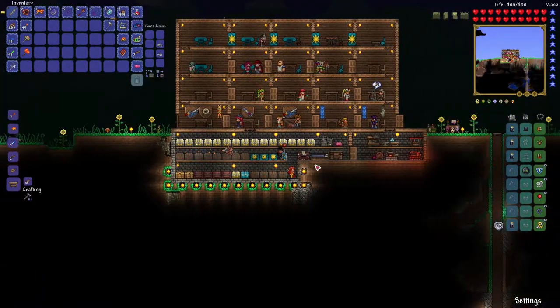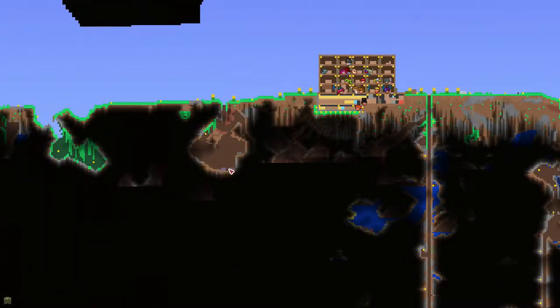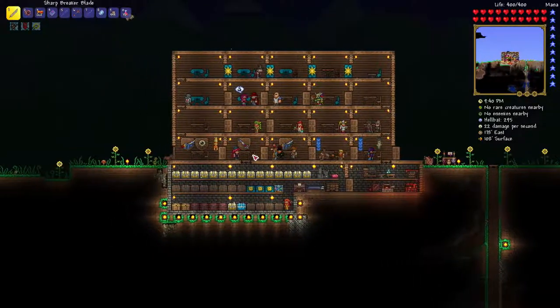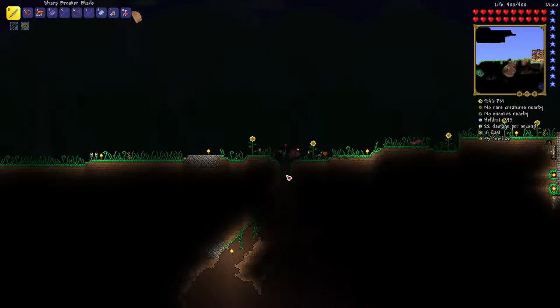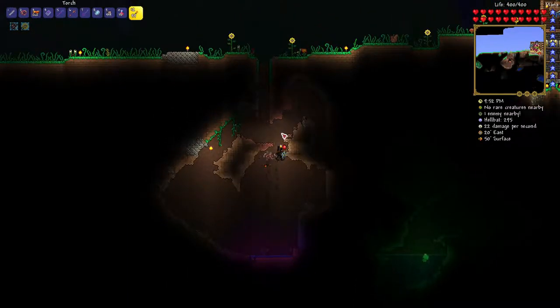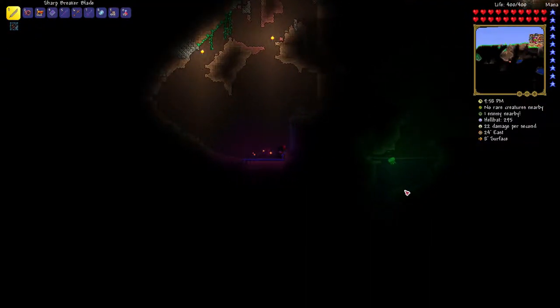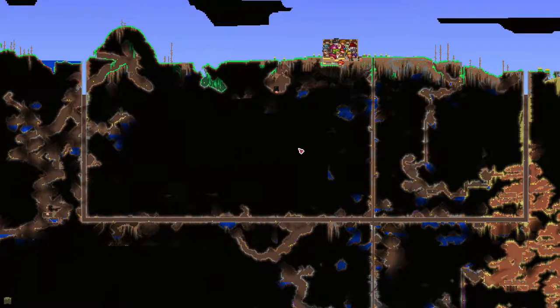Should we go take out some altars? There are a few down here — one and two. I'm going to keep one demon altar near my house so don't destroy them all. Be careful when you destroy these — they'll summon wraiths that come through walls. Also, every time you destroy one it randomly spawns a piece of corruption or Hollow somewhere in your world.